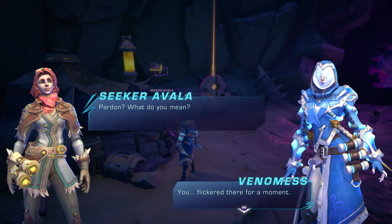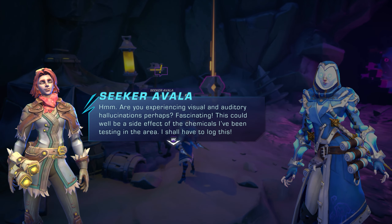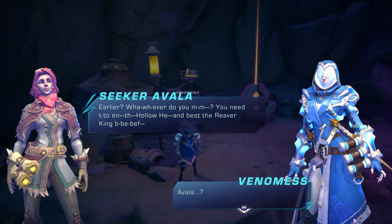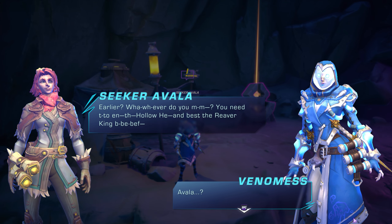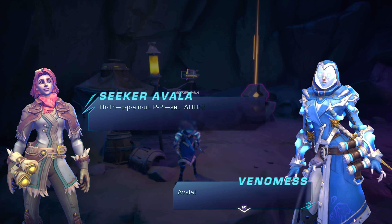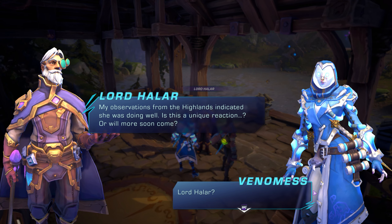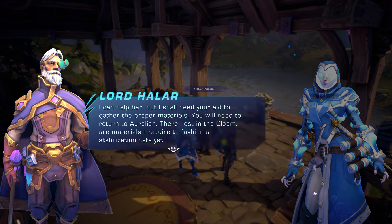The next side quest involves speaking with Seeker Avala in Deepwood Holt and completing some research tasks. You'll notice that something is wrong with Avala during your conversations, and you'll learn more from Lord Halar in your attempts to save Avala by seeking research, finding lost mementos, and coming to terms with some new lore. I will have a lore video in the future that dives into much of this in more detail, as this questline in particular was exciting, surprising, and provided some new insights into opposing views between Omen and Lord Halar.